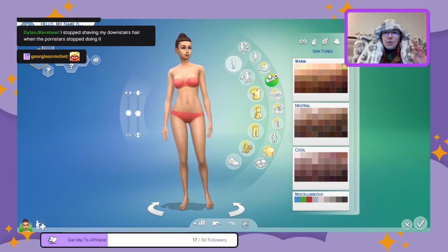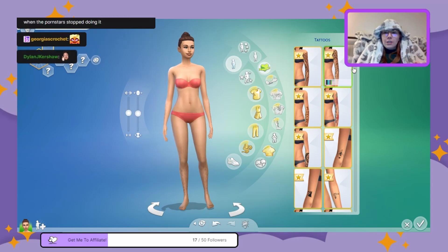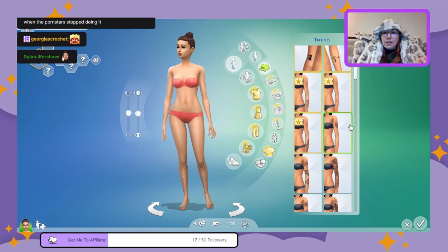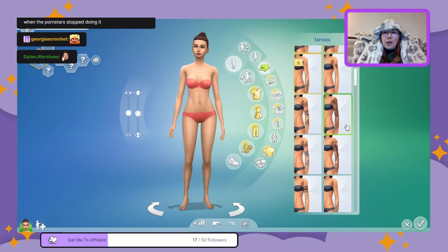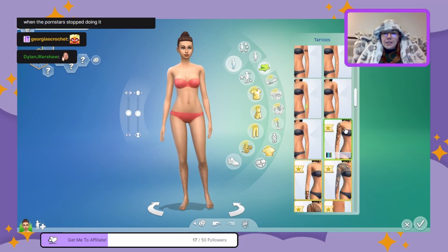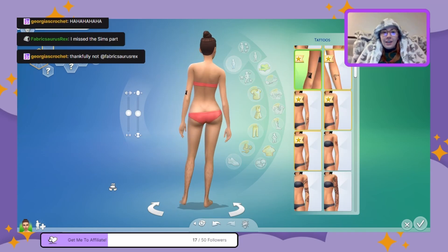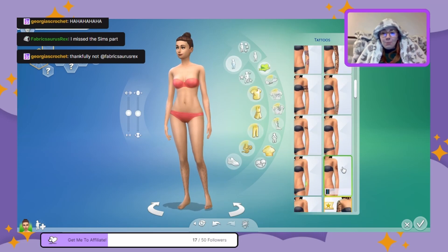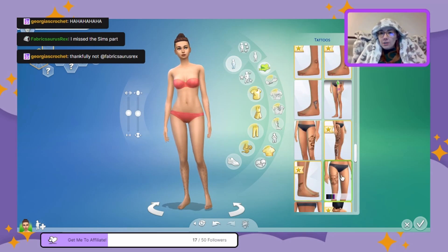I wanted to give her tattoos. People in chronic pain often have a really high pain tolerance because they're just used to being in pain, and a lot of chronically ill people get tattoos to reclaim their body — you can feel really disconnected from your body when it's doing symptoms. I'm going to give her a cat tattoo because I like cats, and maybe an ankle tattoo as well.